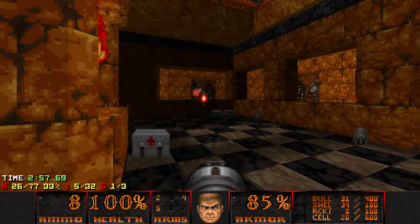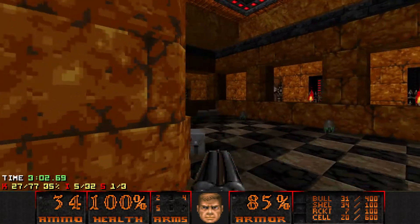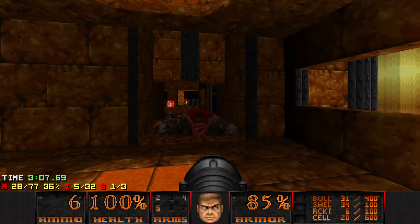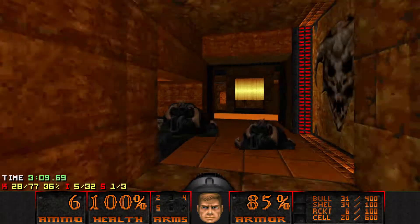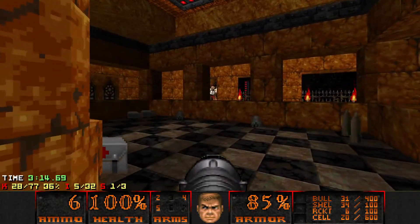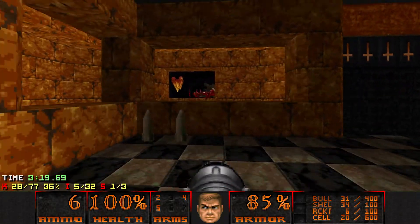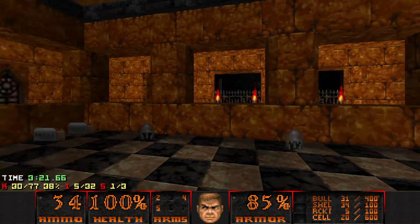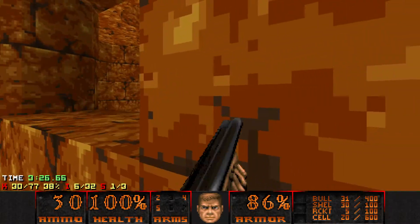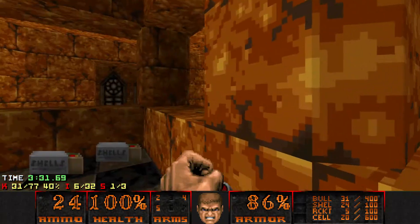Now there's a couple revenants here. Let's just take care of one — that'll ease up our struggle here. And then there's some imps over here. I'd like to just send a rocket and be careful for that crazy homing missile. Let's see — did we get them all? Now we should be good. We can just super shotgun this revenant; he's pretty harmless. And down he goes.